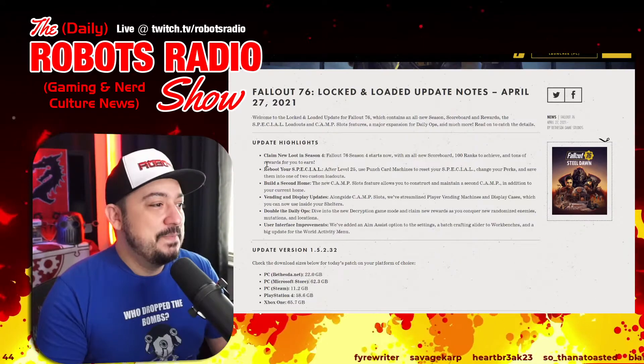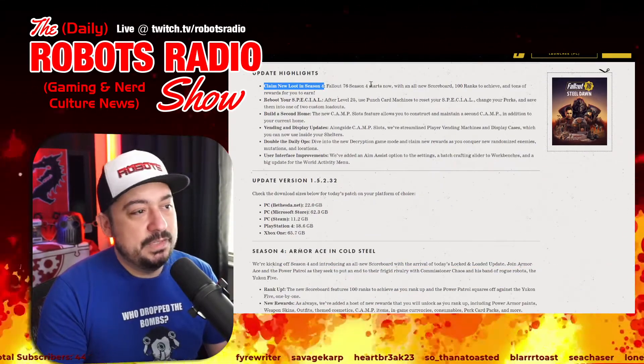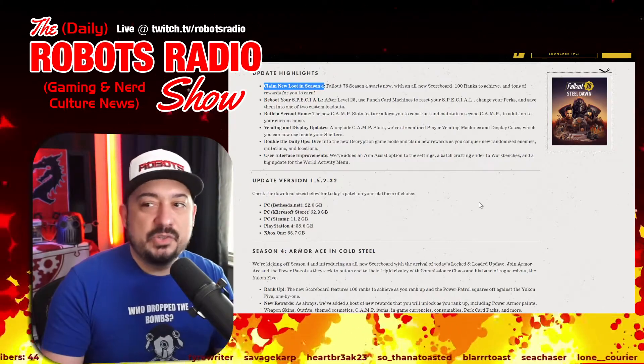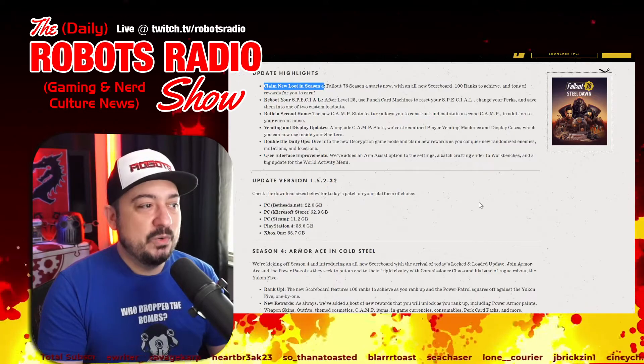Update highlights: claim new loot in Fallout Season 4. Season 4 starts now with an all-new scoreboard — 100 ranks to achieve and tons of rewards for you to earn.